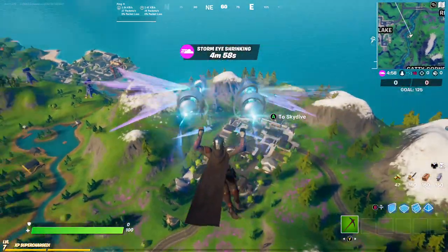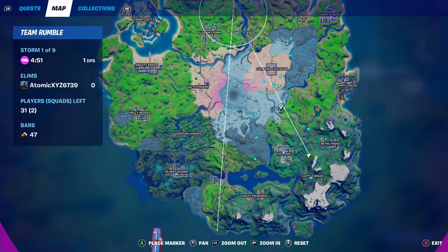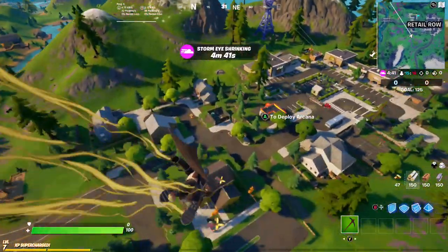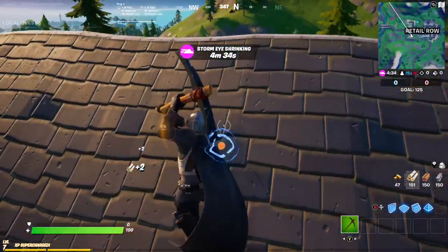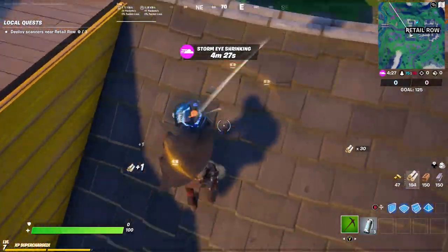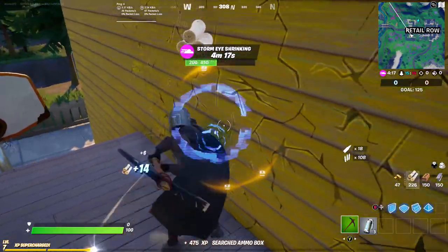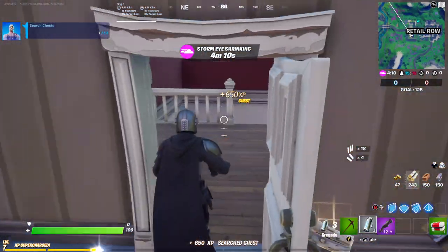This next method can actually get you up to 50,000 XP in every single match that you play. Hop into a Team Rumble match and look on the map to see where all your teammates are landing. You want to land at a place where not too many people have landed — I chose Retail Row. Drop down and search every single chest in the entire area. This season gives you so much more XP just for searching chests and doing easy tasks in Team Rumble. And if you have your visualize sound effects on, you can find these chests a lot easier.